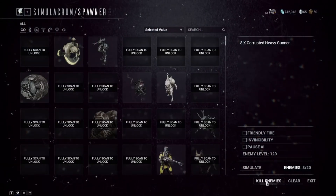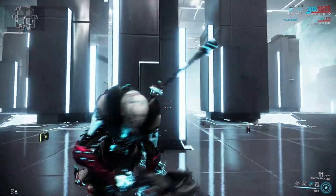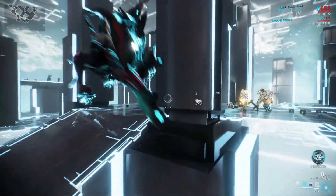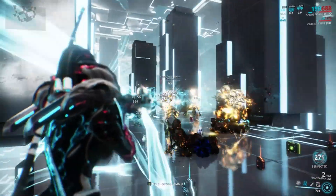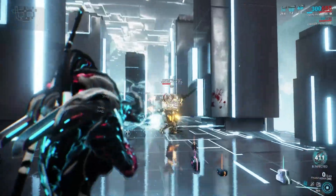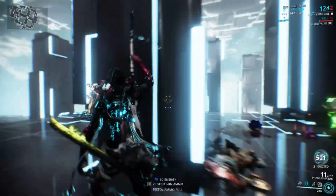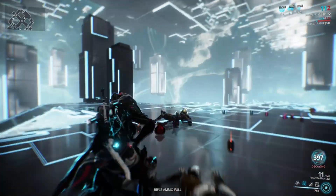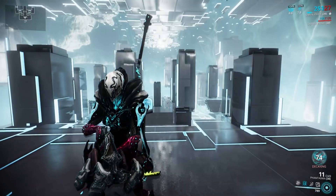Now I'll simulate enemies and pop on the Phantasma. You have to be careful here without invincibility. Pop Molt so their attention shifts over there. I keep getting knocked down — when you pop Molt their attention goes to the decoy. Also, you can charge the projectile on the secondary fire of the Phantasma — thanks to a viewer for letting me know that. The only reason I survived some of those hits is because of Quick Thinking. She's very tanky and can take a lot of damage without dying.